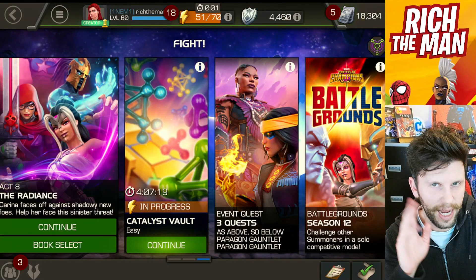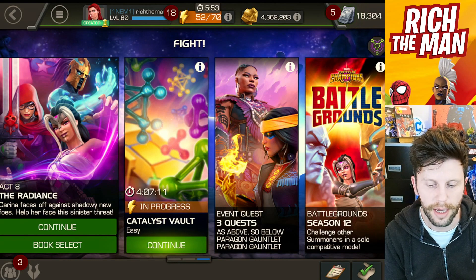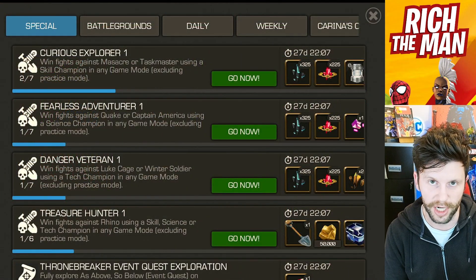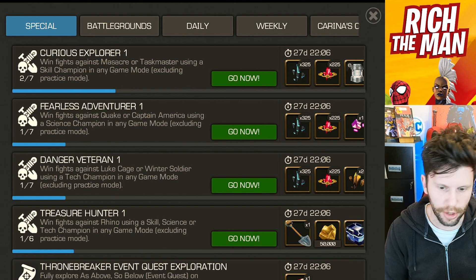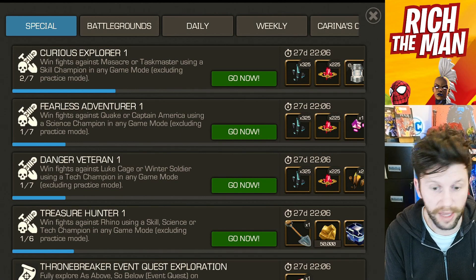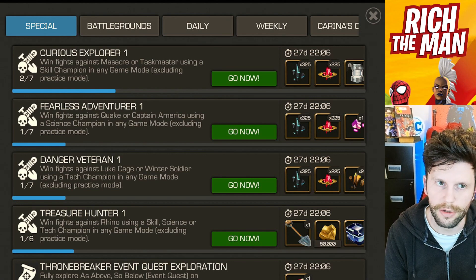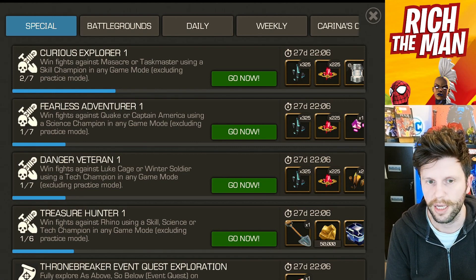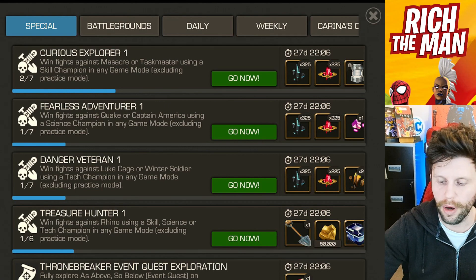Objectives and solo event guide. Hello everybody - bear in mind before getting into this video you do not have to follow any of the ways I'm going to be showcasing. It's an alternative method, because you can just literally go into the side quest using the respective champions and get the objectives done. If you want to use specific champions like cosmics, mystics, or mutants - for example Bishop and Archangel don't count, Danny Moonstar doesn't count - so you've got to use some of the other champions. But what I'm going to offer you is an alternative.